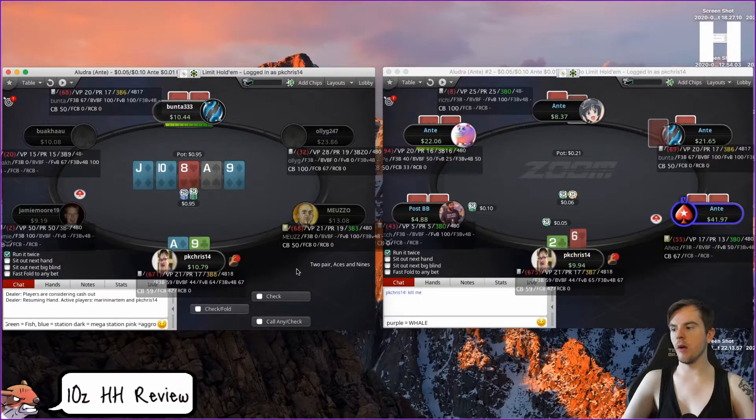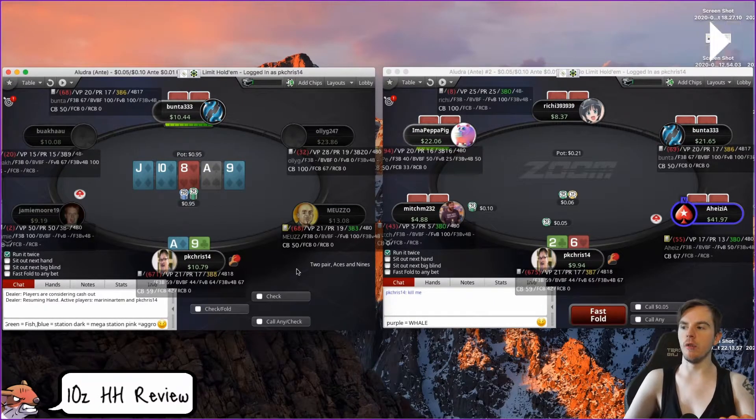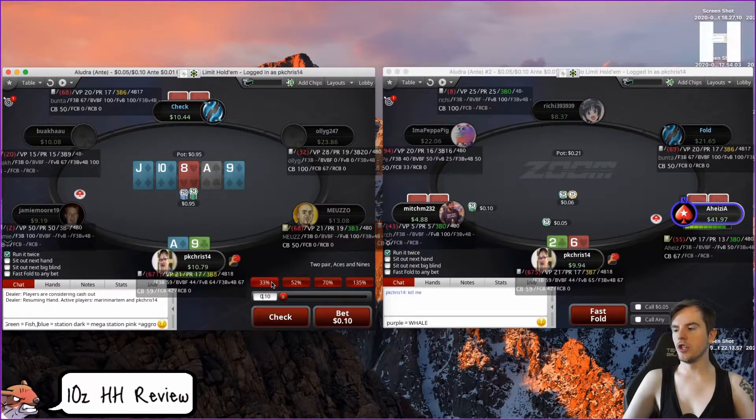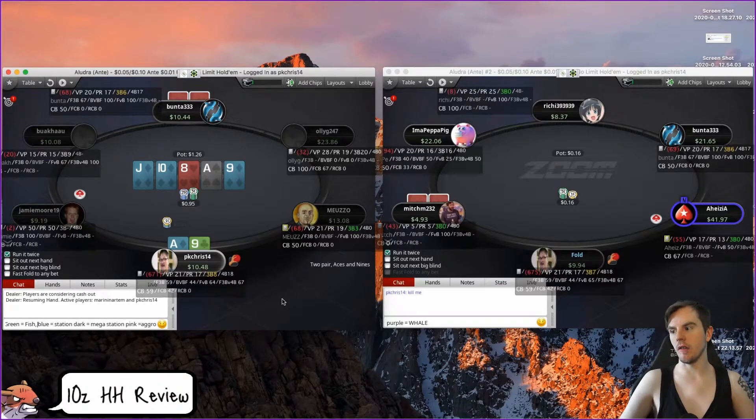Turn is an ace — I actually don't mind betting because there's still so much we can get called from that's worse. Maybe it's better when we don't have the ace of diamonds because then you can have the nut flush draw, but you're still going to call king-jack, queen-jack, king-ten, jack-nine, eight-nine suited. It's a two-street hand anyway so we might as well get value from draws and protect our hand, then check back and hope for a blank river. On the river when he checks, I think we can go for value — it's very thin but how often is he gonna have a queen and check, or a flush and check? The board is better for villain — don't bet one-third range on boards where villain has the range advantage.